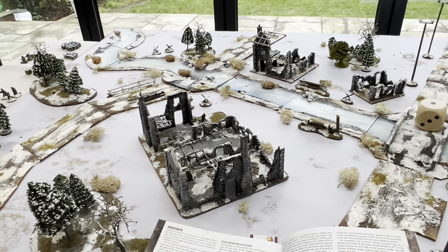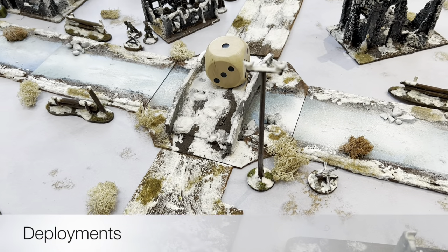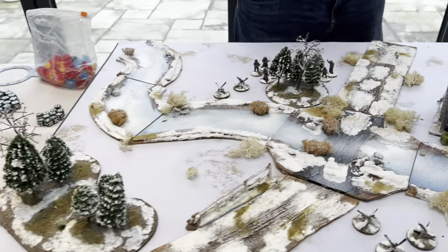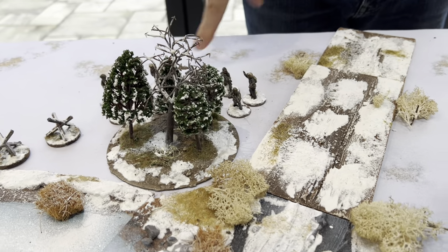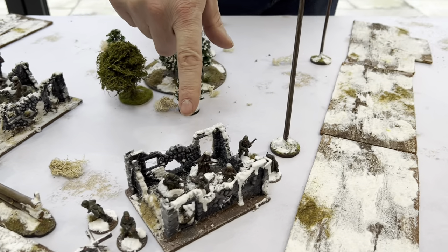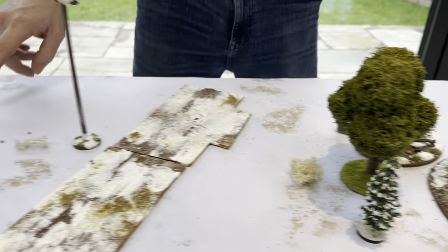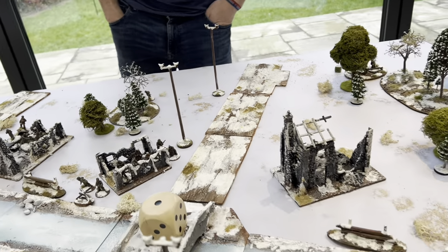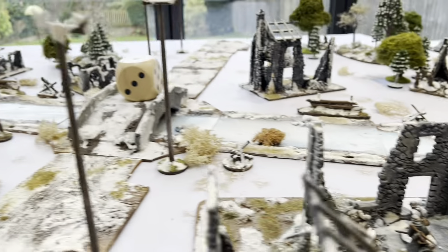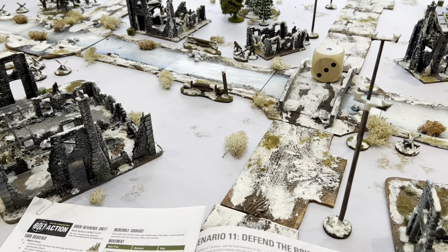We now do pre-deployments. The US sets up first, dug in. Mark leaves a bazooka and the Jackson in reserve. On the board: infantry covering the crossing, medium machine gun, Bear in support, mortar, veteran paratroopers with LMG covering the bridge, a bazooka covering the bridge, another infantry unit, plus howitzer and flamethrower in the rear. For Germans, one infantry squad in the ruins overlooking the river, and the medium mortar behind the ruins.